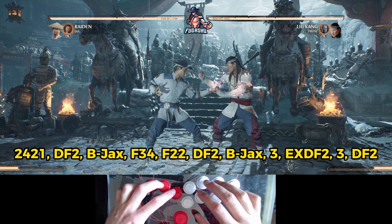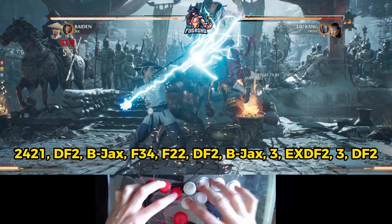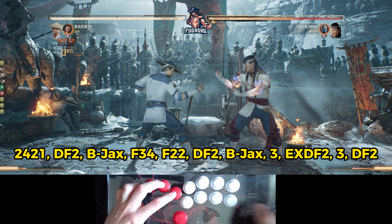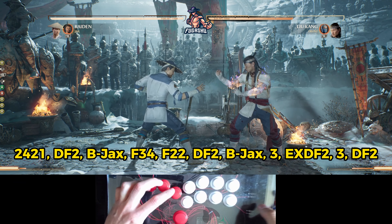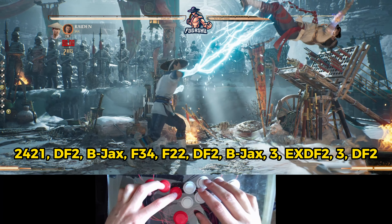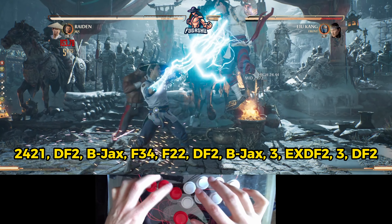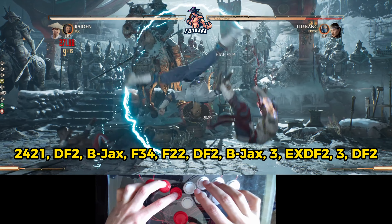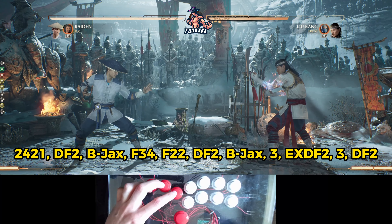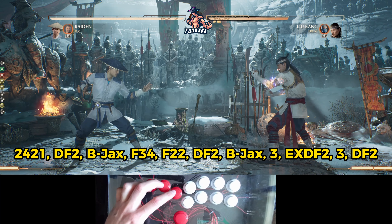To combine it with the Jax and everything we've learned so far — forward 3-4, then forward 2-2, then for the next shocker we go down forward 2. Then we just rinse and repeat and call Jax in again with back cameo.